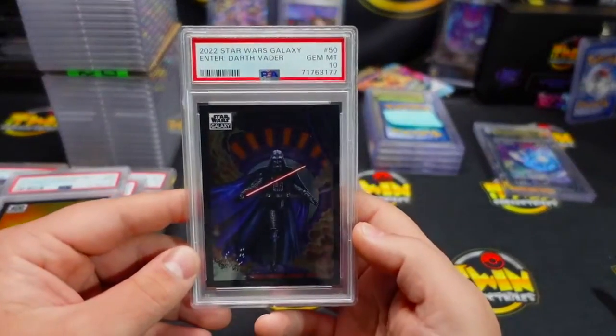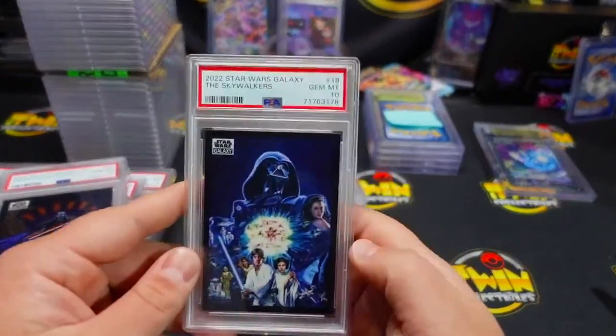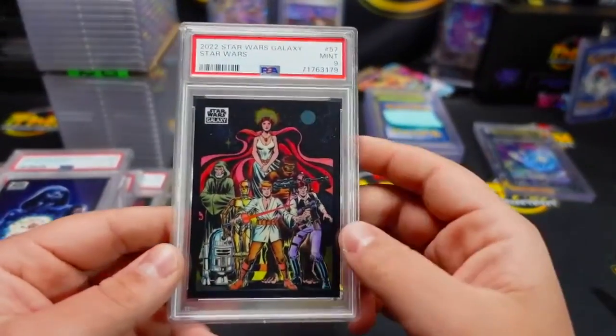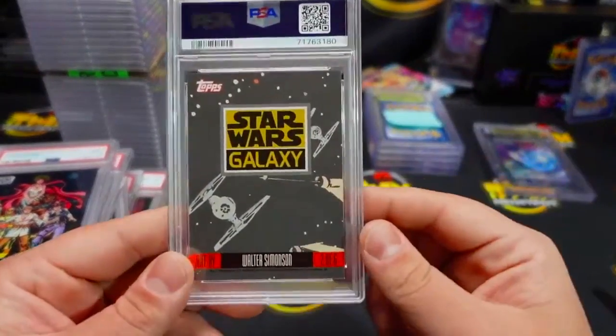We have a Gemint 10 on Enter Darth Vader. We have the Skywalkers with a Gemint 10. I love this Star Wars card — this is one of the ones I'll probably be keeping.